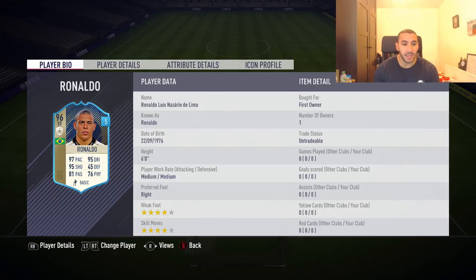Ronaldo: 97 pace, 95 dribbling, 95 shooting, 81 passing, and 76 physical with 4-star skills, 4-star weak foot, and 6 foot tall. This guy is basically a complete player just by looking at his stats.